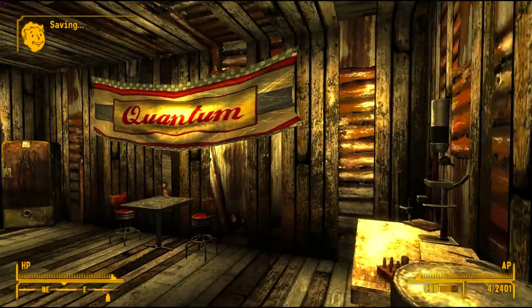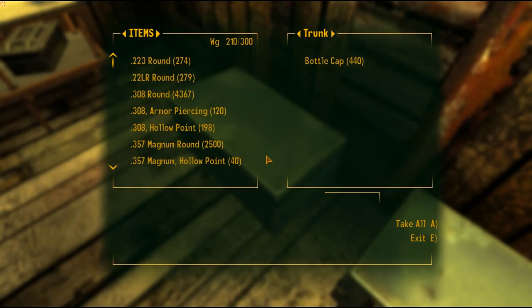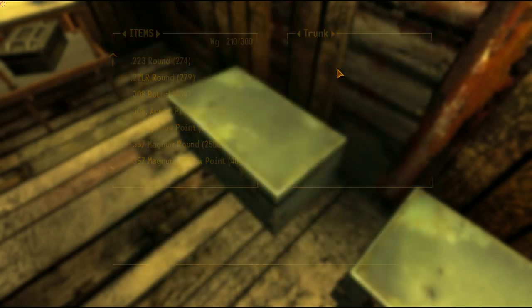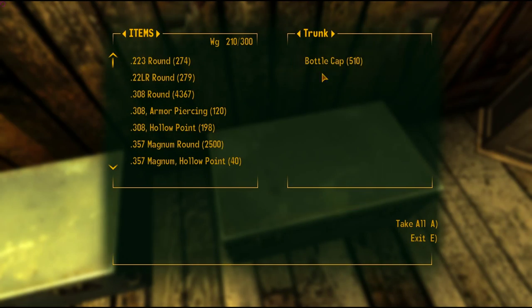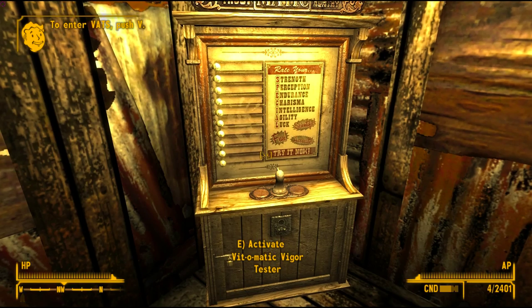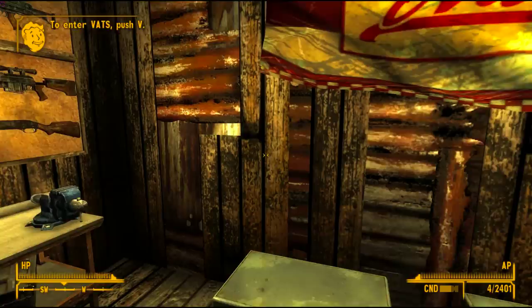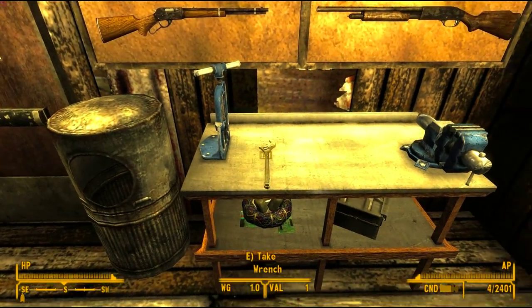So we're going to go ahead and head inside to take a look at what's going on in here. It's actually a really nicely well done mod. You've got some storage trunks here with just some bottle caps — a nice $1,500 in bottle caps to get you on your journey. You've got a VigorMatic Vigor Tester there. You've got some ammo, lots of ammo. Some scrap electronics. You've got a workbench.